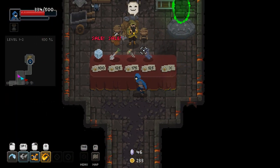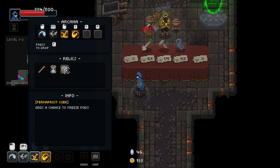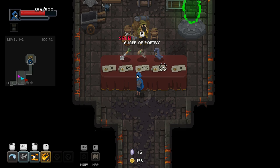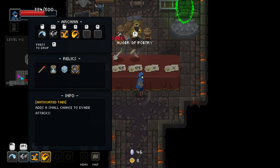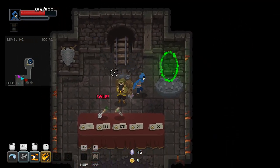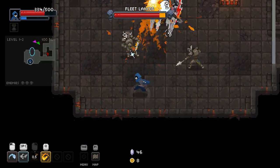Hey, what's up man — I really needed you. I'm going to buy your relics. Permafrost's cube — adds a chance to freeze foes. That is 100% useful. Anger of poetry — I only have enough for these two. And some boots — adds a small chance to evade attacks. That is pretty useful. We're going to give our best shot at the boss here. Oh wait, I still have to go through this boss and there's one more, right? Let's get this fleet lancer.